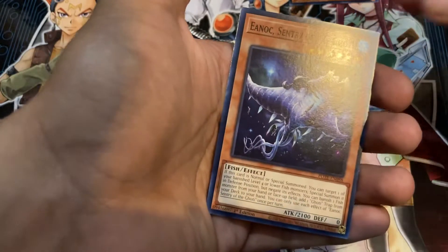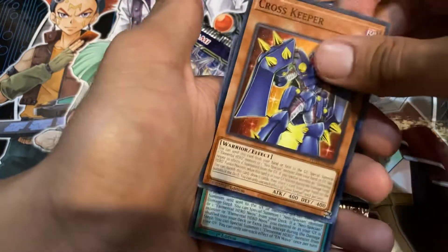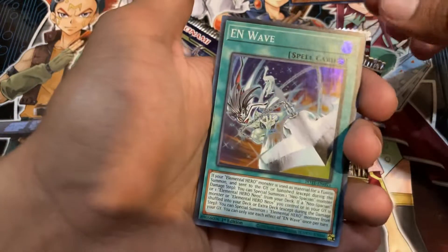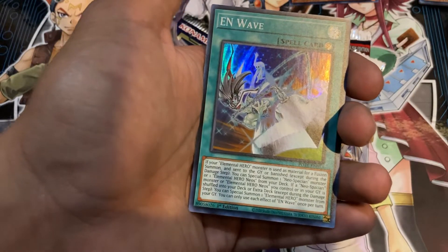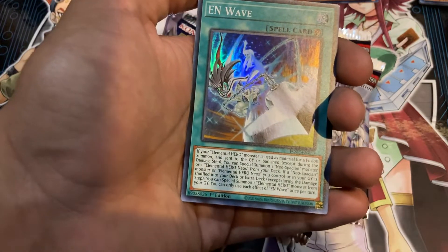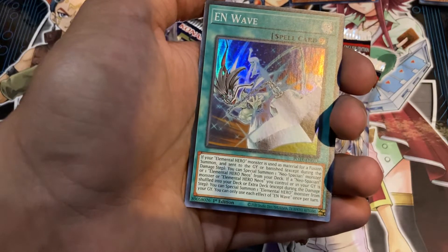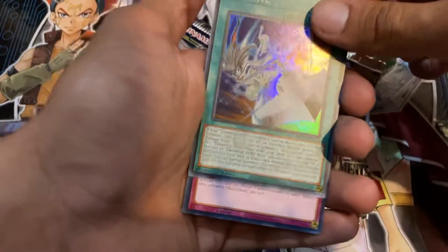Another Wally — nice. Sentry of the Goatee, Scar of the Vendred, Verniself of the Thallian Mountains, Crosskeeper. Amaze Attraction Thrill Train, E and Wave — the new Elemental Hero support. If your Elemental Hero monster is used for material or sent to the graveyard or banished, except during the damage step, you can special summon one Neospatian monster or one Elemental Hero Neos from your deck. And if a Neospatian monster or Elemental Hero Neos you control or in your graveyard, shuffle it into the deck or extra deck; except during the damage step, you can special summon one Elemental Hero monster from your graveyard. It's a continuous card — not bad. I kind of like this card.